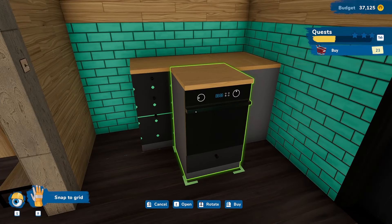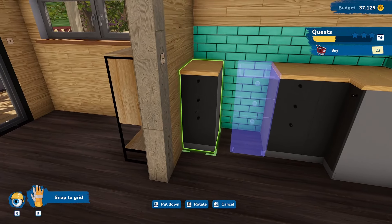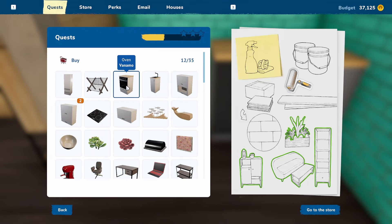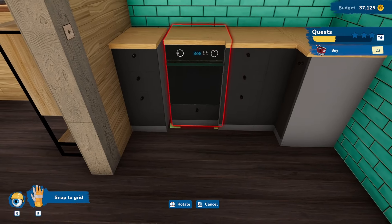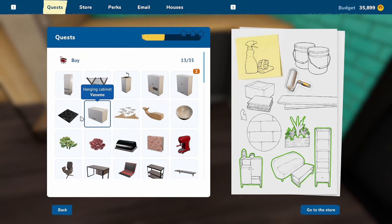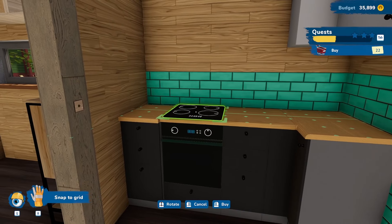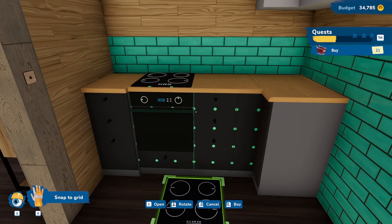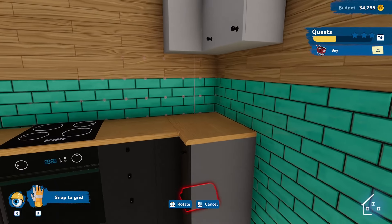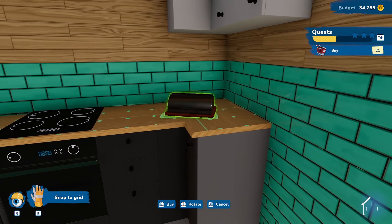We notice there's an oven and decide it should go between the two cabinets. Then there's an induction stove top that goes on top of the oven. At this point everything's moving along pretty smoothly — I've got a bread bin, I set it over there, everything's pretty good. Then we get to the fridge and we're pondering where to put it.